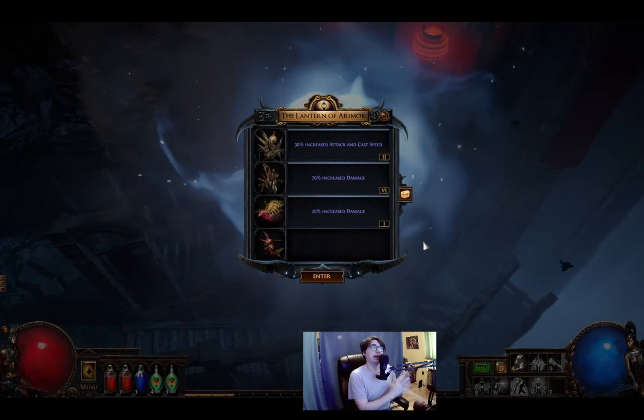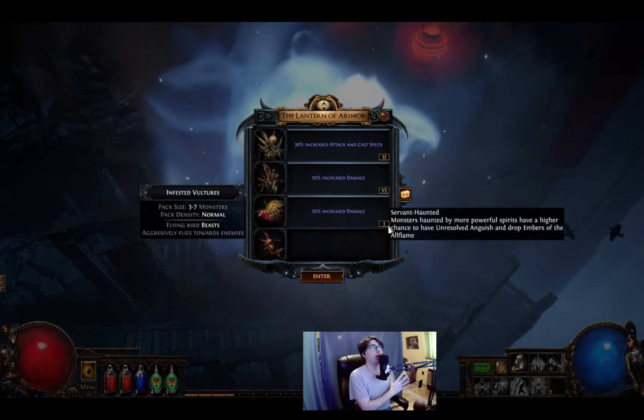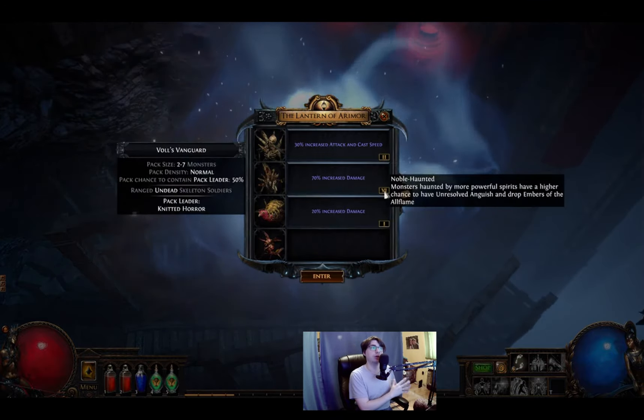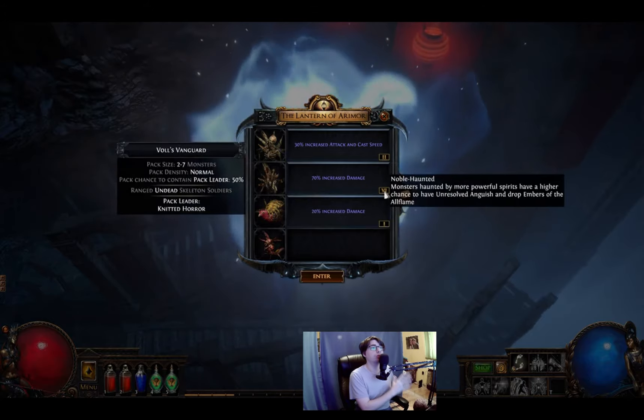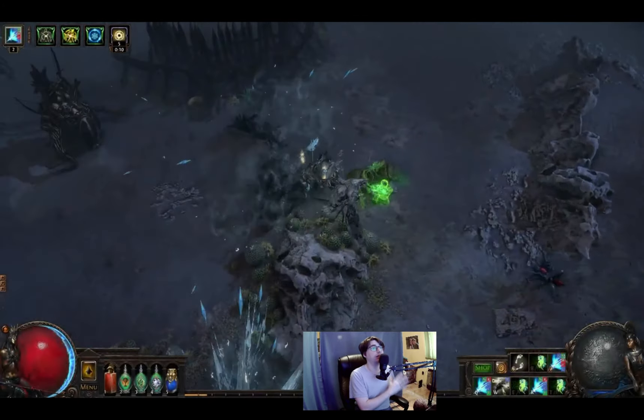Worth mentioning here: there are different tiers of modifiers that you can give to the monsters. You can see numbers beside the mods — the higher the number, the higher the difficulty increase. Also, the further you move in the acts or in the map tiers, the number of monsters that are haunted is also increased.